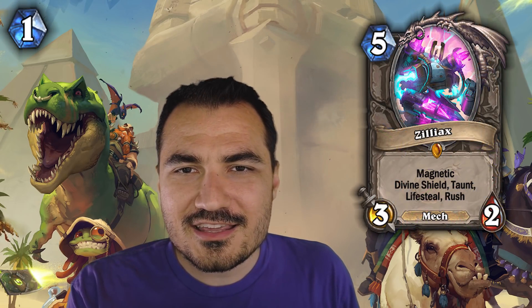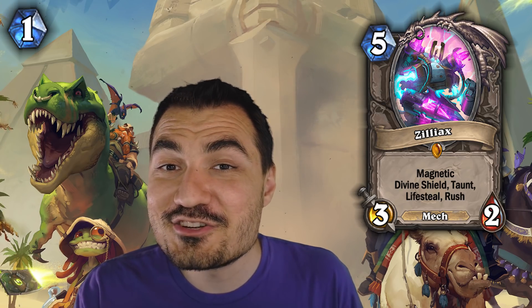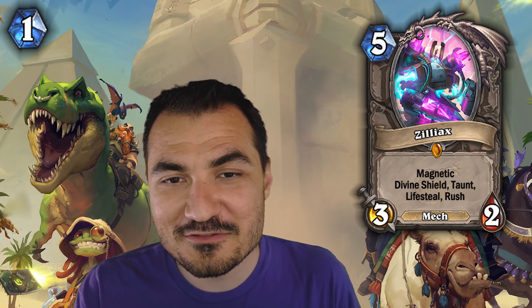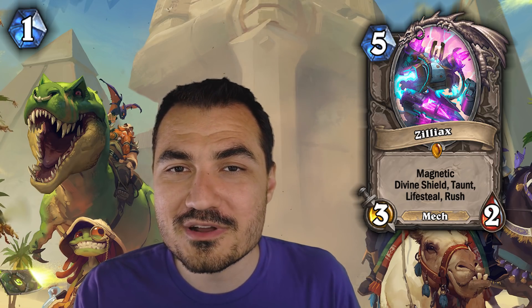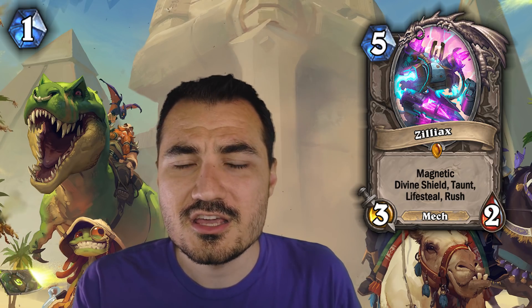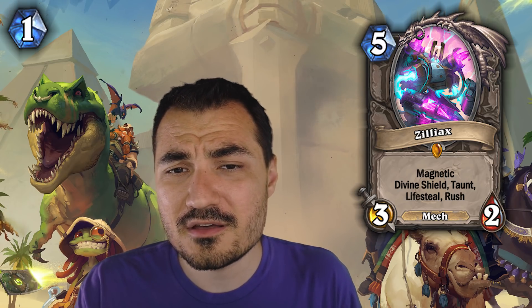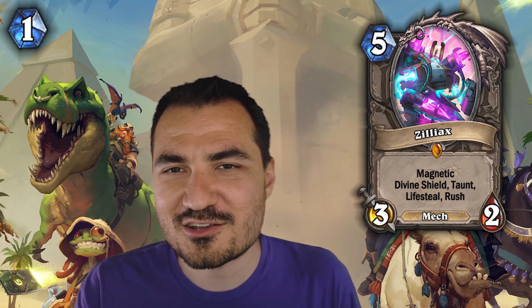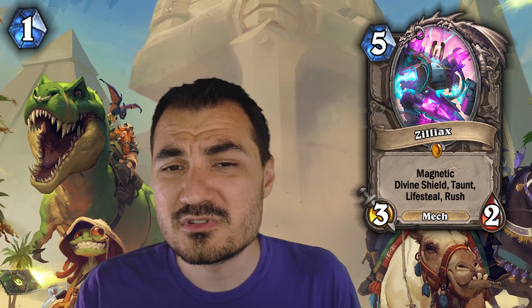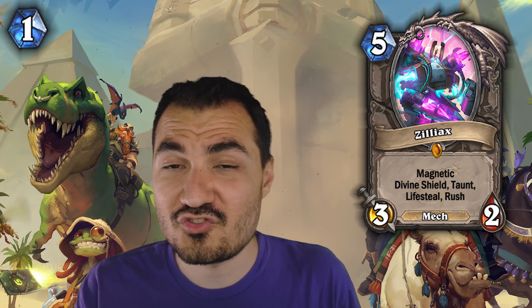First off, Zilliax. Even though he is starting to age and will be cycling out of standard a little bit sooner than the expansion we just received, Zilliax is still king of the ring. He's still the most played, highest win rate on average, and he's a neutral legendary. If you don't have Zilliax and you intend to play Hearthstone somewhat competitively until the first expansion of 2020, he is your man — your best craft, no regrets. I don't believe they're going to nerf him. People don't really hate going up against Zilliax; he's the only heal you're going to get in most decks these days, and he's just super good.